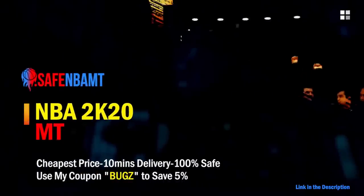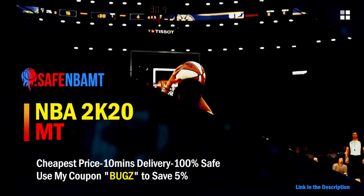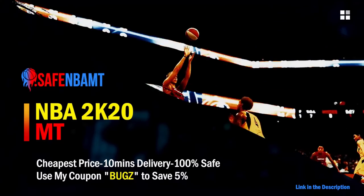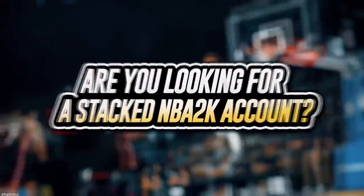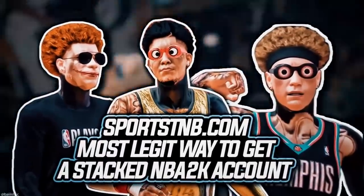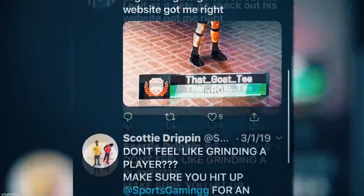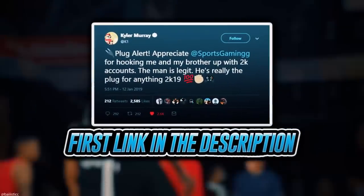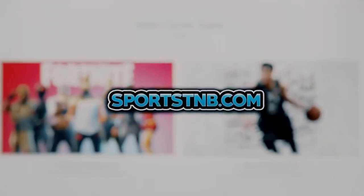If you want cheap, fast, and reliable NBA 2K20 MyTeam coins, head on over to nbasafe.com and use code 'bugs' for five percent off at checkout. If you're looking to buy a stacked NBA 2K account with max badges and more, visit sportstmb.com — he's been in the community for years and has hundreds of reviews. Click the first link in the description to get your account today.